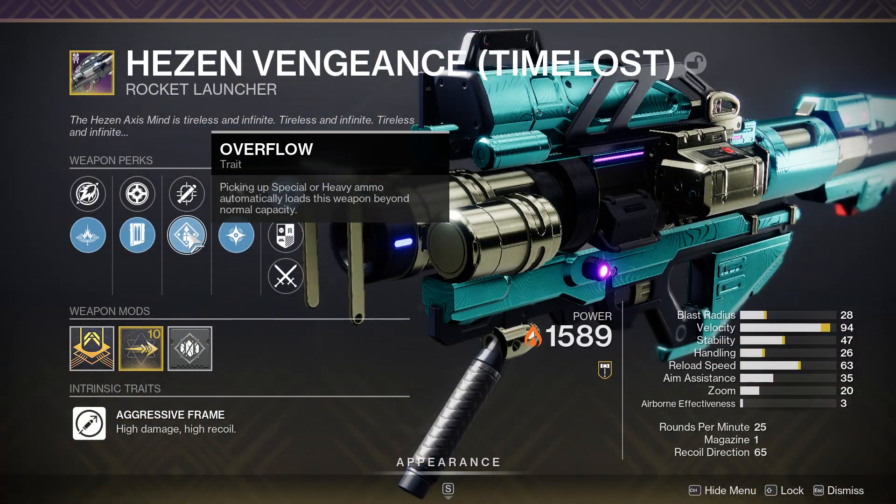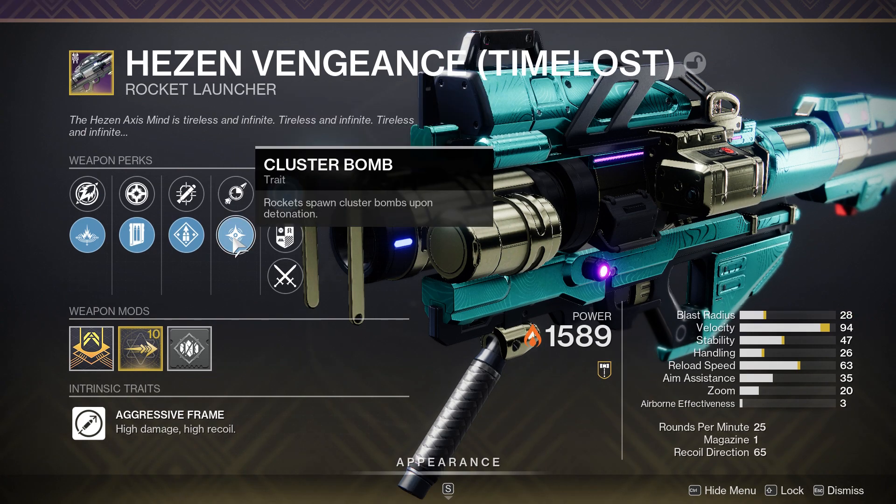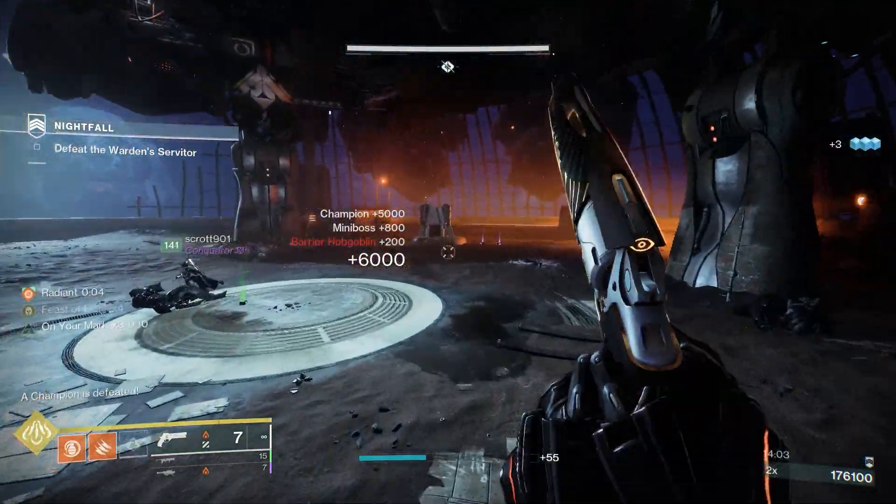The rocket launcher you get from the Vault of Glass, Heez in Vengeance. It's a Time-Lost so you can put the Adept big ones on there as well. It's got Overflow and it's also got Lasting Impression which is another option. I stick to the Cluster Bomb so you've got two rockets that are either going to be Lasting Impression or a Cluster Bomb, and this is the type of thing you can do with it.